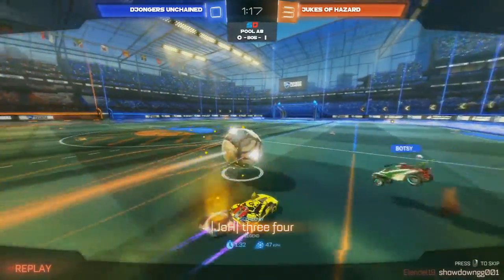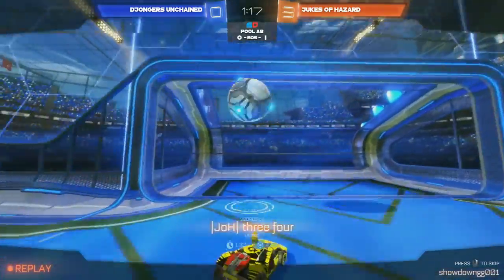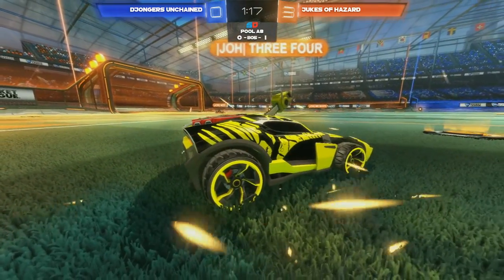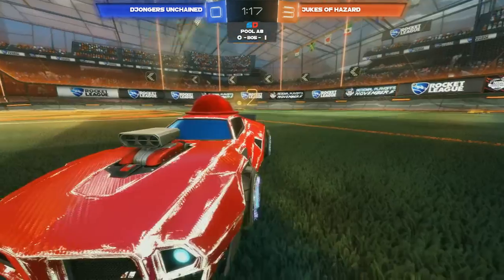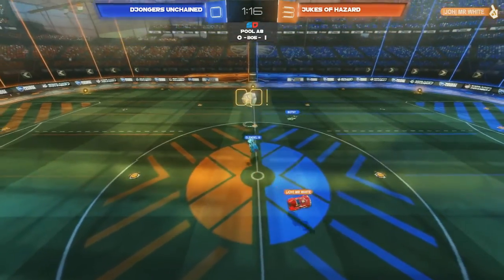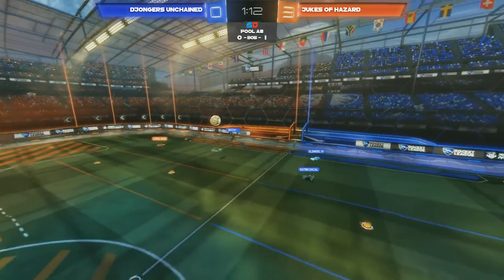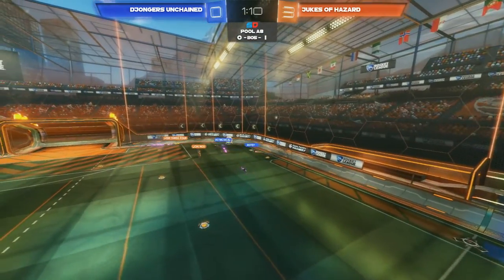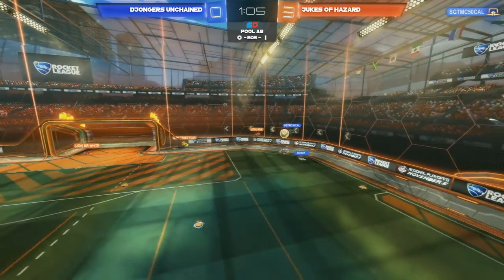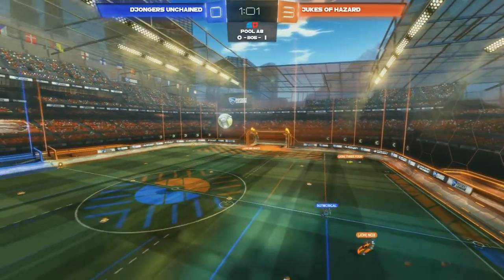Such a nice dribble here coming out of 3-4 — look at that cut. Both defenders trying their best to predict the trajectory of the ball but they went so high. That's the benefit of those flatter cars we were talking about earlier, where they're just able to pop the ball up so high that it's so hard to predict sometimes. Jukes of Hazard cars are just so sexy — one of them's got the Dominus Heat Wave. The Breakout Type S has those yellow, or Saffron, Chakram wheels. So good car choices coming out from Jukes of Hazard.